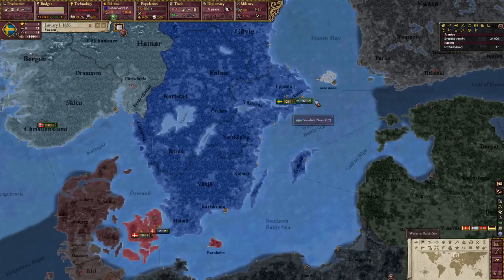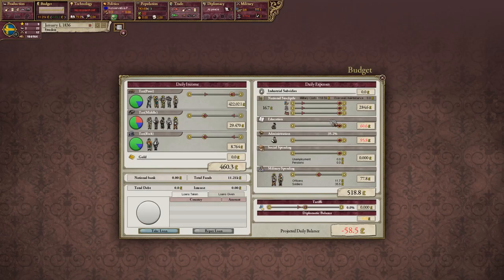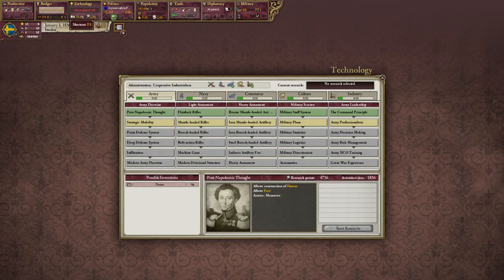Right now we're losing money. Since we're not going to war any time soon, we can decrease the military budget. One we really decrease is the navy — this will pretty much mothball it, putting it at 5% efficiency. We want the rest of our units to be relatively okay still, and if it gets closer to war we'll increase the budget. For now this is good because we're a very literate country, so we want to increase our technology output. We'll go to the technology screen now.